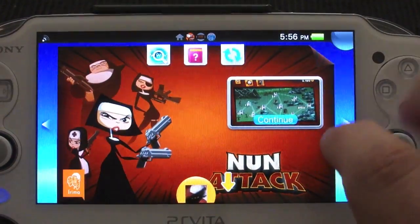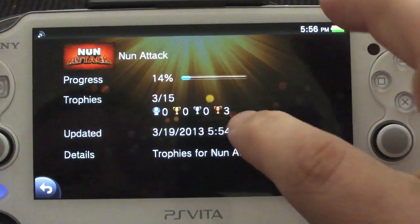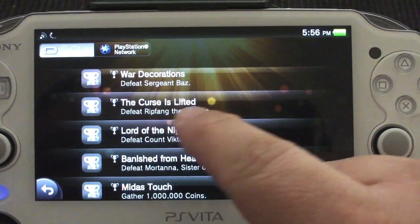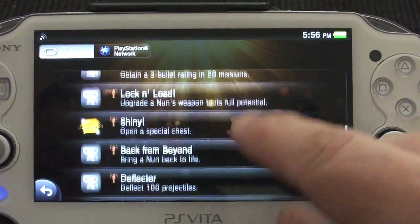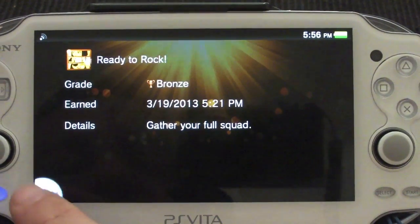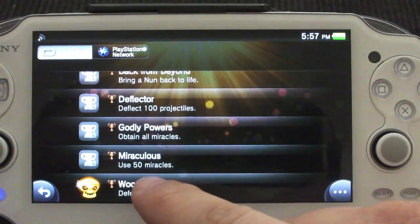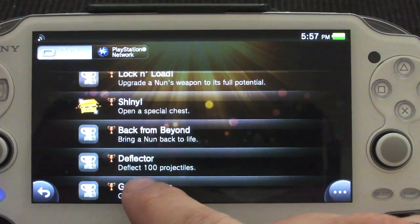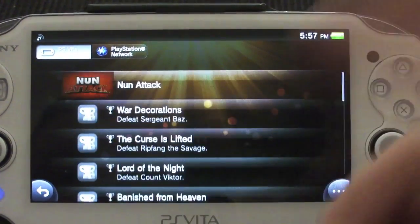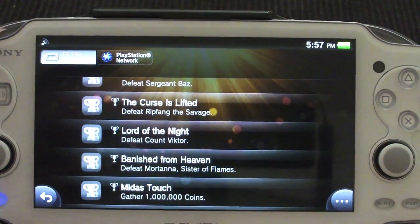Let me show you guys the trophies available for this game. Here are the trophies for Nun Attack — you've got 15 trophies. So far I've got three bronze already unlocked. There is no platinum trophy, which sucks, but there's a whole bunch of silver trophies. I got 'Open a Special Chest,' 'Gather Your Full Squad' — I already got everybody. 'Defeat a hundred skeletons,' 'Deflect a hundred projectiles' — I'm about to get that one. 'Obtain a three-bullet rating in 20 missions' — not bad. 'Defeat Sergeant Boss' — and these are all for bosses. Not bad at all.